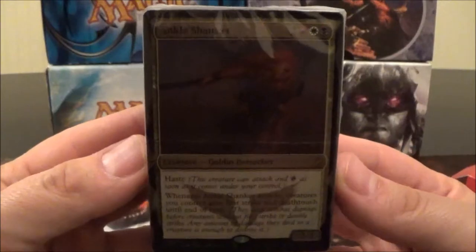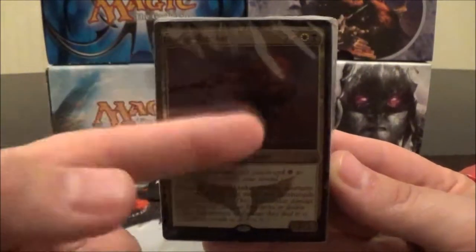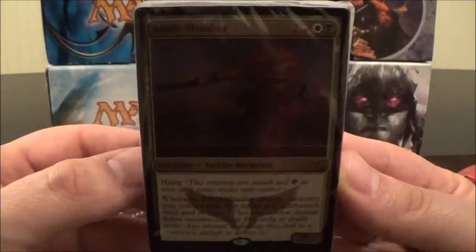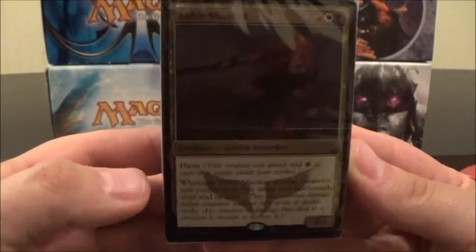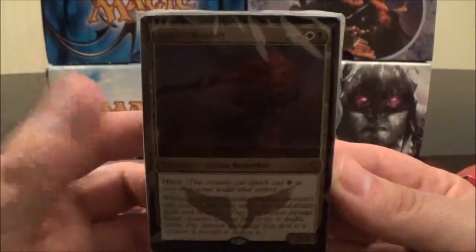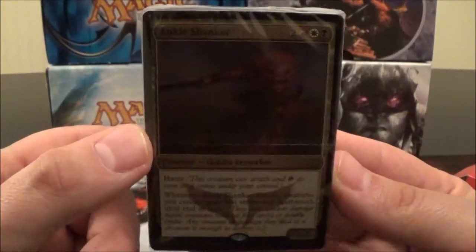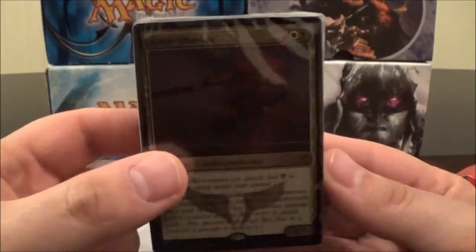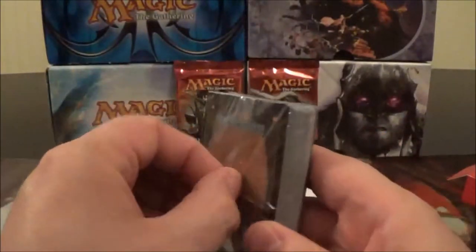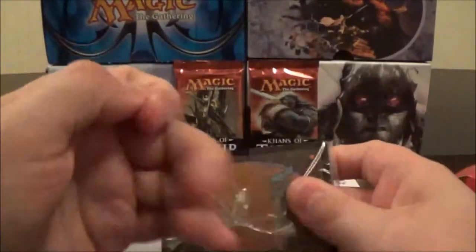Let's take a look at Ankle Shanker. He is a five-cost 2/2 with Haste. Whenever he attacks, creatures you control gain First Strike and Deathtouch until end of turn. I'm very interested in building a Zurgo Helmsmasher EDH deck, and if I do, this card is going straight in. Especially if you like playing aggressive style decks where you're always turning your creatures sideways — anything that goes to combat with any of those creatures is just instantly going to die.